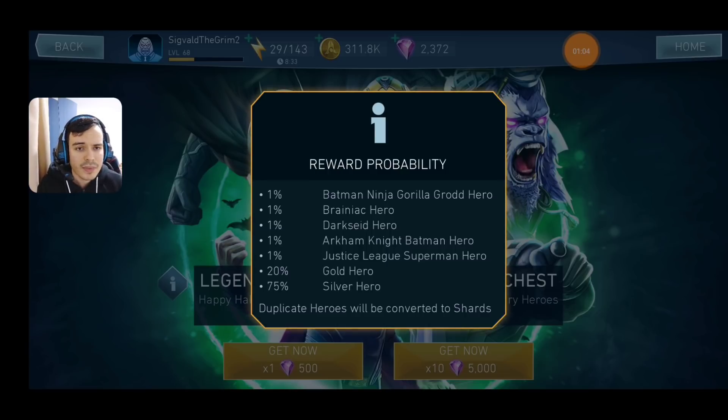Next up, Brainiac. He has a challenge that can be farmed with Batman Ninja characters, so you can get him from there along with his gears. As a character he's terrible at everything except being a support character for all the legendary characters — he's the go-to support for Black Manta, one of the best damage dealers. So he's a good character to have but not a good character to pay gems for.